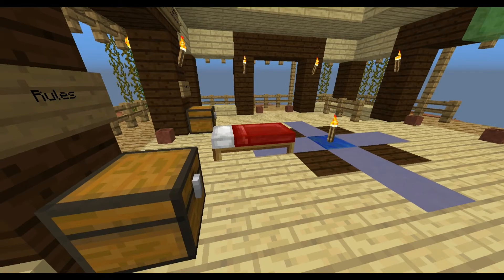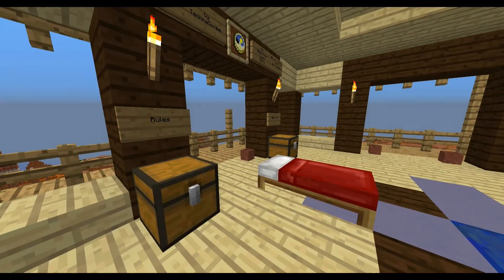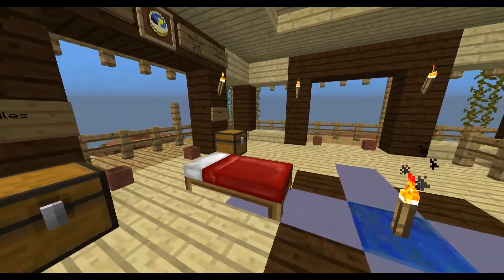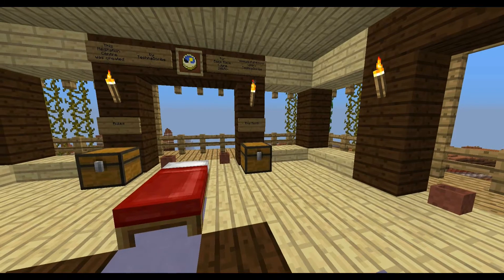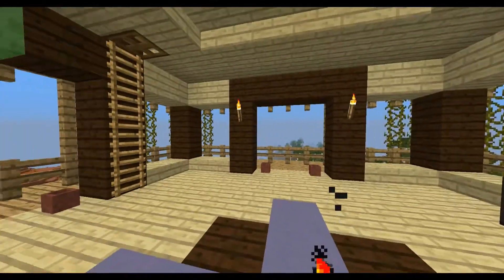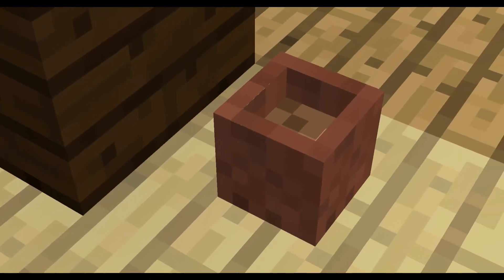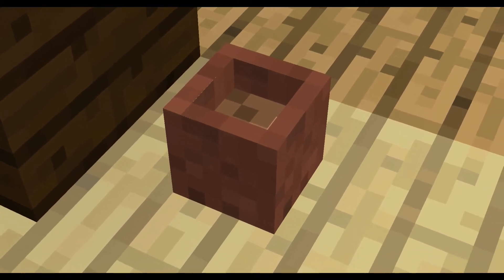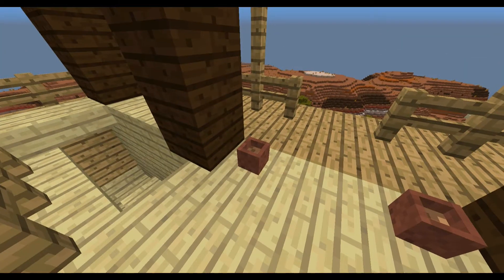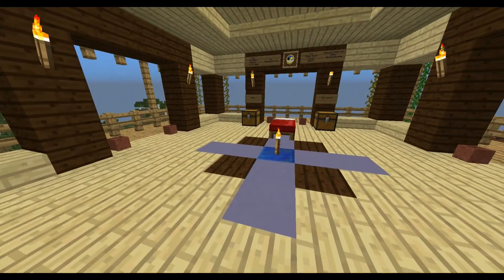Another clarification: if a decoration block — like an item frame, signs, torches, or anything like that — is in the list of items that you have to collect and has a number next to it, then you have to use that exact number. You can't use more of it just because it's a decoration block. Usually with something like flower pots you can use as many as you like, but if it's in the list and has 23 next to it, you have to use exactly 23.